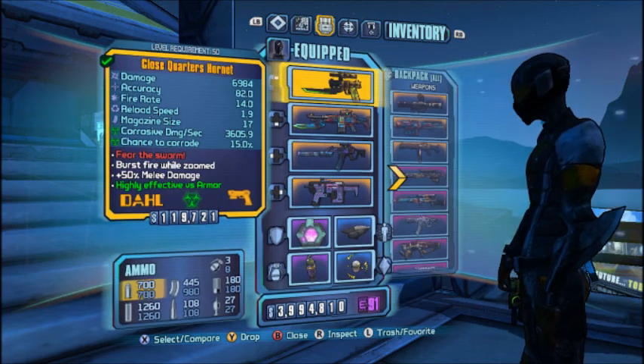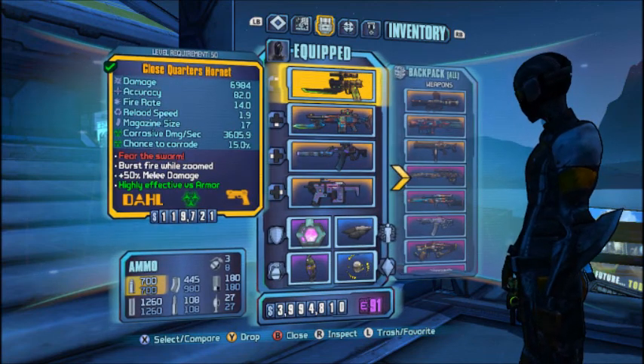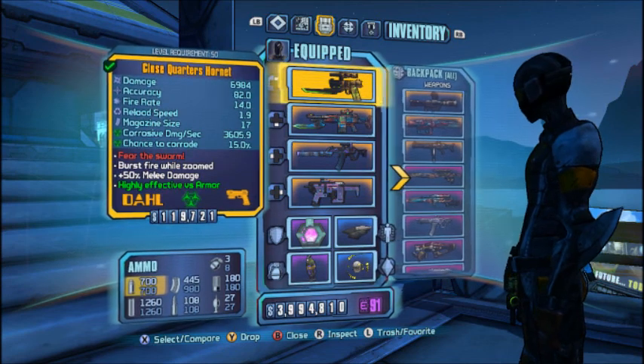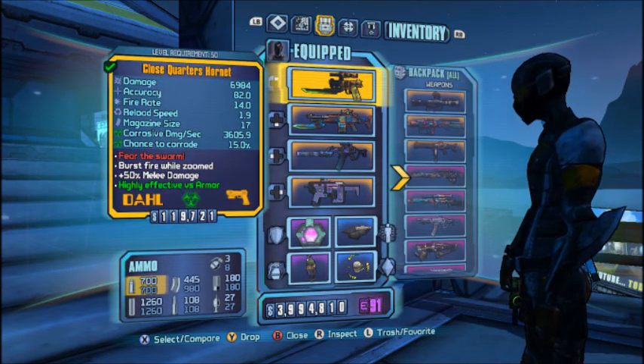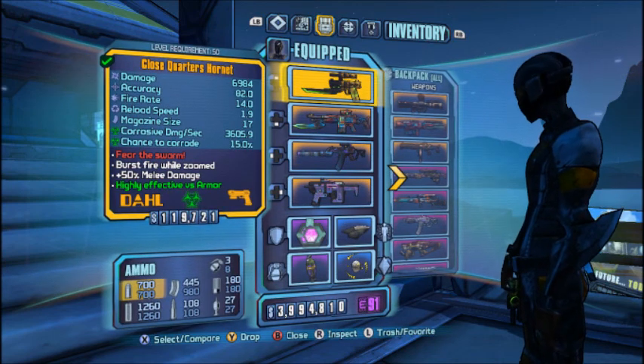The magazine size is average, but the reload speed is very good at only 1.9 seconds. The fire rate is also better than the shredder — it's got 14.0. Since it's a duel weapon it has burst fire when zoomed, which I find particularly good. It also has an extremely large damage amount with 6,984.